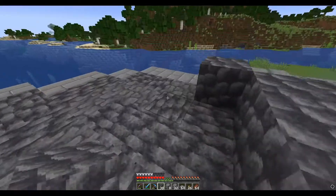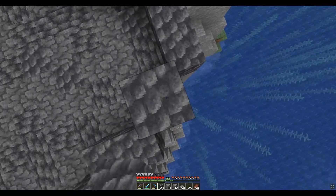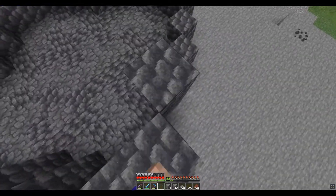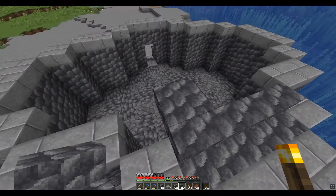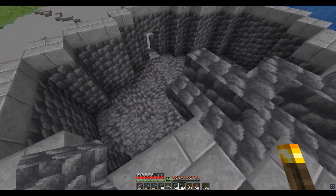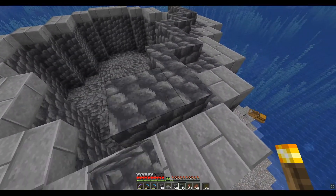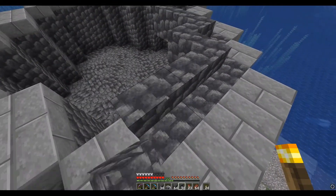Now starting on the tower part of the lighthouse itself — going up a level with just cobbled deep slate, making a solid base with no windows, maybe one door going into it, then going up about three blocks. The first story is done, and I'm putting stone brick slabs all the way around the top. I'm going to shrink the tower inward a few blocks by putting in cobbled stairs all the way around to indent the tower into a smaller section in the middle, then start on the second layer.